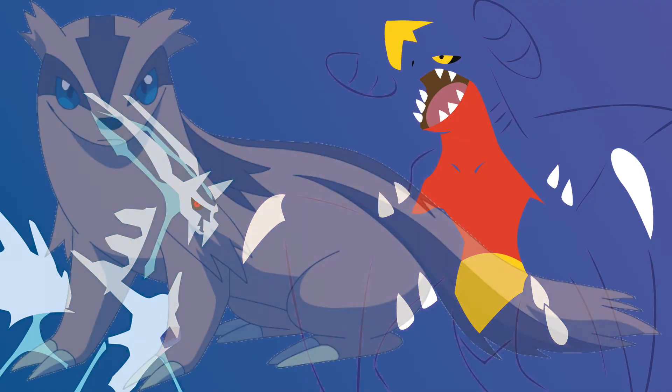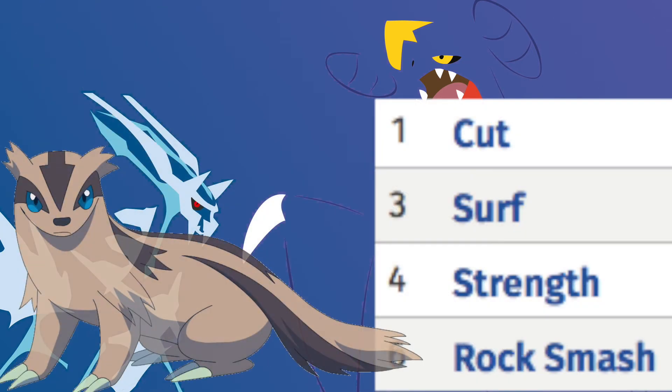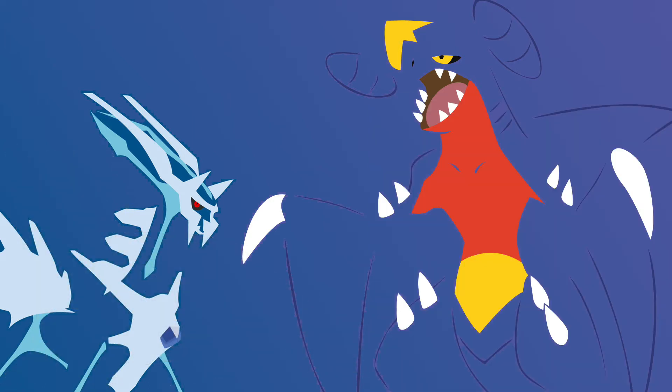Number 4: Linoone. The number 4 spot goes to Linoone. This Pokémon is the evolution of Zigzagoon and it can learn a variety of HMs: Surf, Cut, Strength, and Rock Smash. The HMs Linoone can learn are, I feel, some of the most used HMs after Fly — you always use those in every Pokémon game. Also, it has the ability Pickup, so when you use this Pokémon as a slave, it will still give you items anyway.